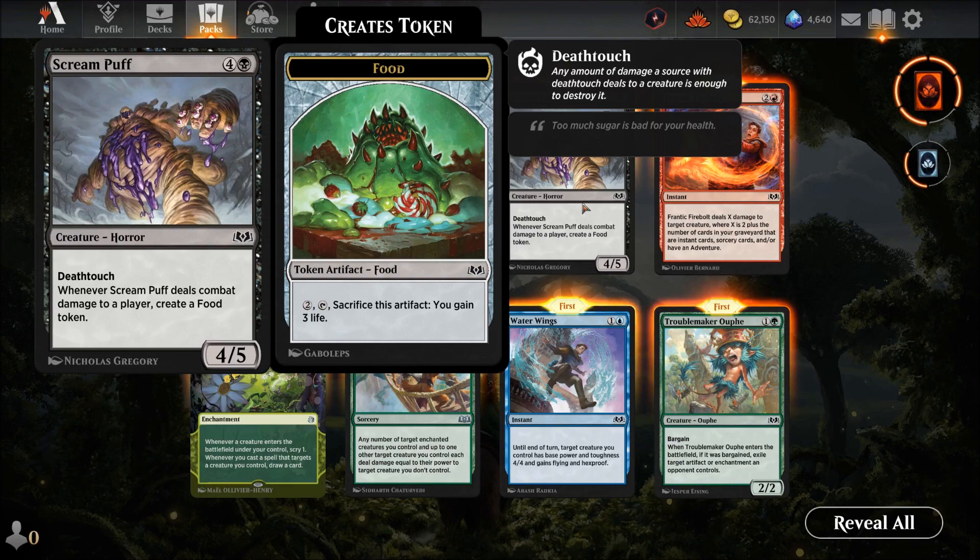Screampuff — five mana four-three with deathtouch, Horror creature. Whenever it deals combat damage to a player, create a food token. Apart from looking absolutely disgusting, it's a decent life-swinging card but not a good main deck card — there are better options out there.